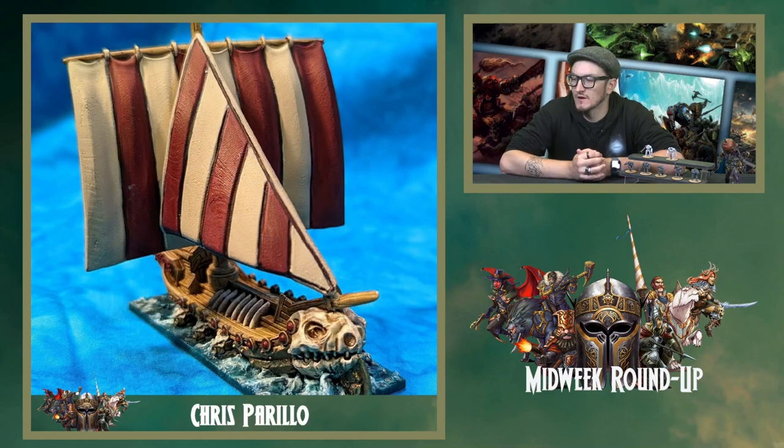This boat is from Chris Parallo. Again, I think we've featured Chris in the past with some more of his boats. I really like the effect on the sails — the red and the sort of off-beige cream gives it that dirty, out-at-sea look. These are really really nice.